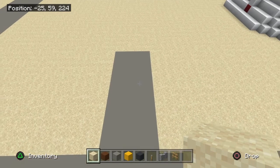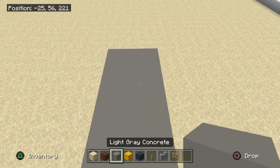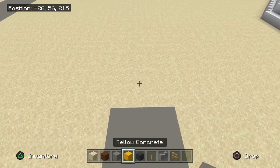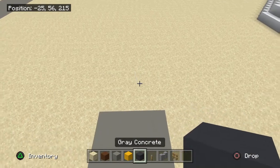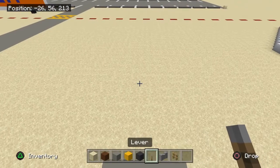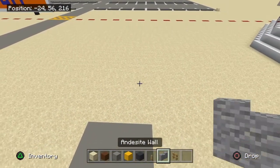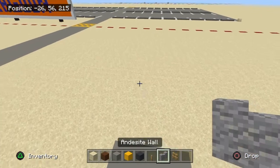If you want to get this rolled in, you'll need certain blocks. The blocks you're going to need are: sand, brown concrete, yellow concrete, and light gray. Also oak fence — that's optional, you could trade it in with oak fence, but we'll get into that later.